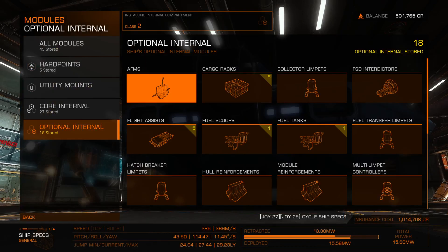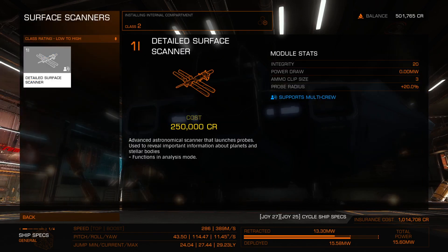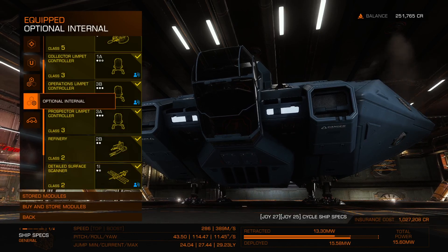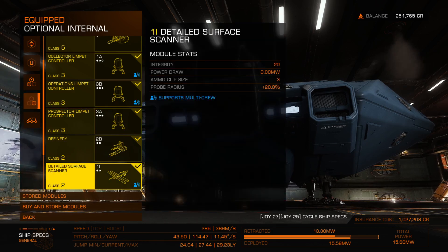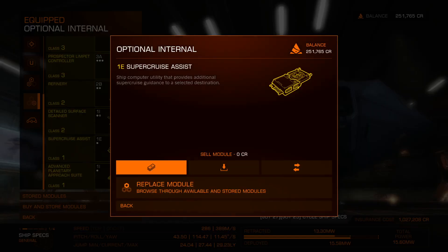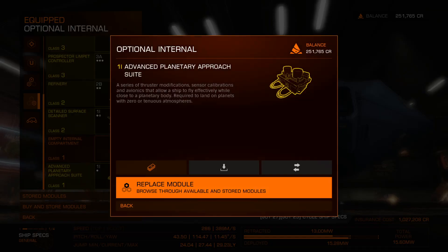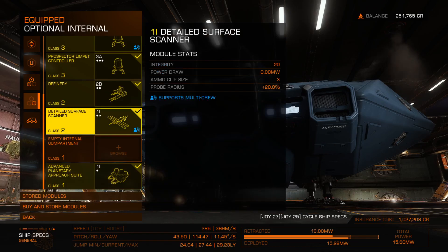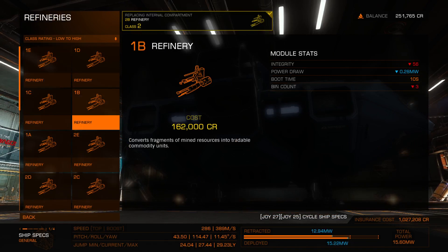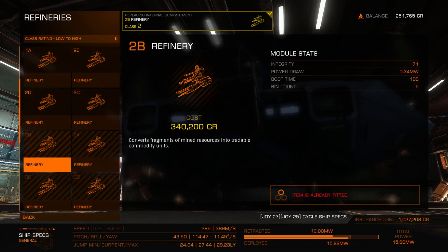Finally the detailed surface scanner. Oh god, I'm down to 250K and don't quite have enough for the refinery I wanted. Wait — what are these doing here? Supercruise assist, I don't need that — I'll store it. And what's this? Oh, it's for landing — I'll keep that. So the difference between 2A and 2B refinery — other than integrity — is the bin count, meaning how many different types of materials you can process at once.